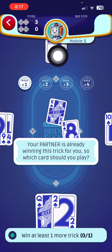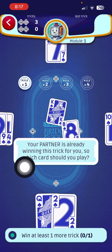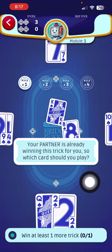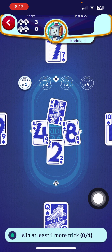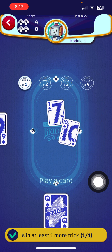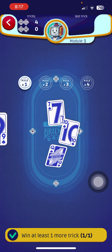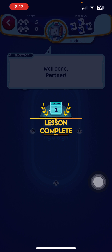Our partner, who won the last trick, came out with the king of spades. The hint here is: your partner is already winning this trick for you, so which card should you play? There's no need to play a high card when your partner is already winning — you can just play low since you're playing as a team. We tap once, tap twice, and win another trick. Five tricks total — and we always get a 'Well done, partner!'